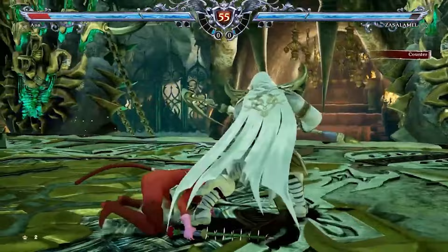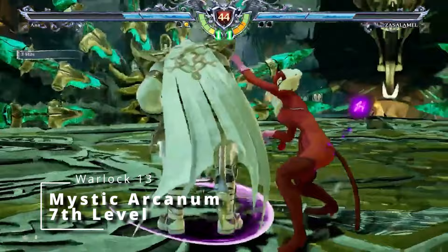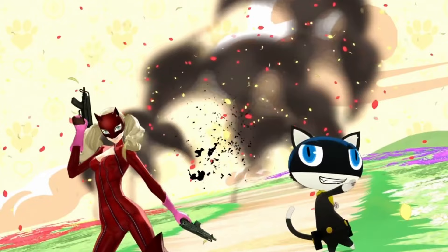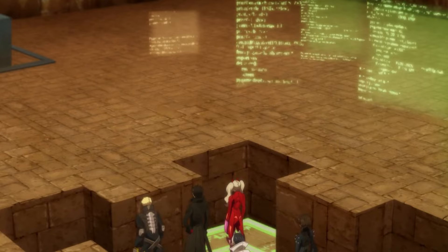At thirteenth level of Warlock we get access to a seventh level Mystic Arcanum, and I would probably grab Plane Shift. You can either use this to banish an unwilling creature to another plane, immediately taking it out of the fight as if it's an all-out attack, or this could be like your Showtime, since you're essentially bringing them to another plane of existence. Or you can use Plane Shift to transport you and willing creatures into another plane of existence, as if you're going to the palace in the first place. Either way, Plane Shift just seems like it fits the character.